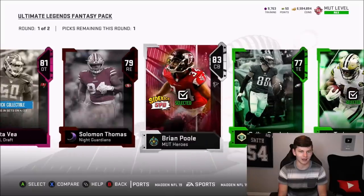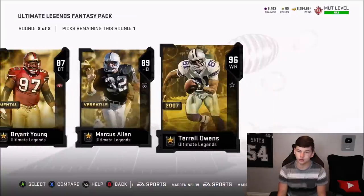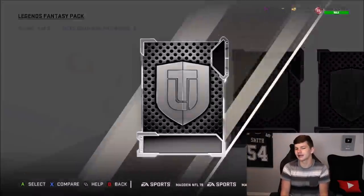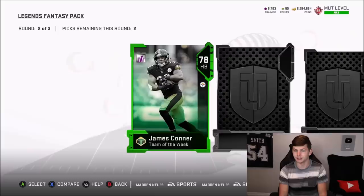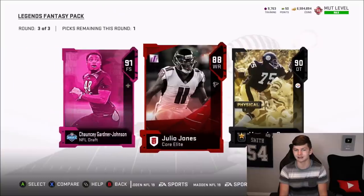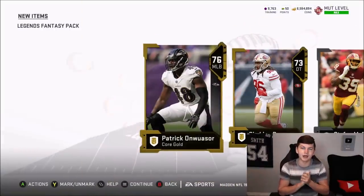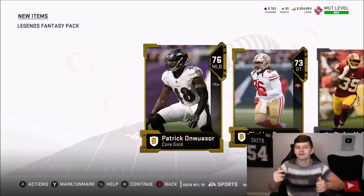We're down to the last Ultimate Legend and last Legend Fantasy pack. Let's see if we can end it hot — going with the goat Mitchell Trubisky. Round one, round two: 96 overall. So the final pack of the 2.5 million coin opening — it was okay, not crazy. We did get 98 Deion Sanders, Deion Jones, and 98 Tony Gonzalez, plus a couple coin quick sells. Base elite Julio to close it out. Hope you enjoyed the video — drop a like, hit that sub button, see you guys next time.